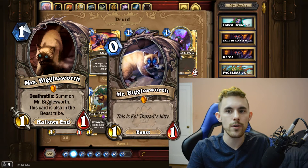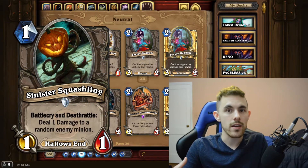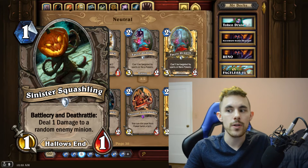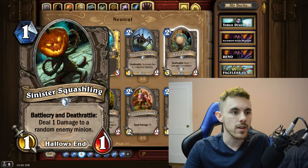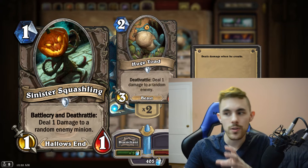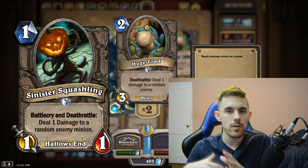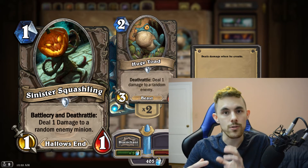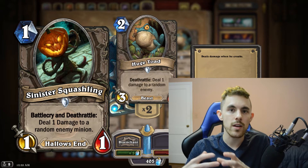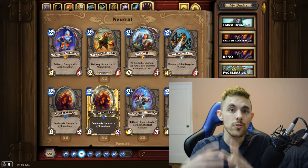Next up is Sinister Squashling, a one-mana 1/1 with both a battlecry and deathrattle that deal one damage to a random enemy minion. I think of it as somewhere between a Flame Juggler and a Huge Toad — it can deal that one damage at the beginning and end, but it has weaker stats. It's kind of an anti-aggro tactic; it can't deal face damage in aggro, but anti-aggro decks could use it for early tempo and bring it back with effects like N'Zoth.